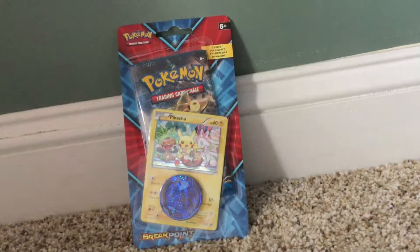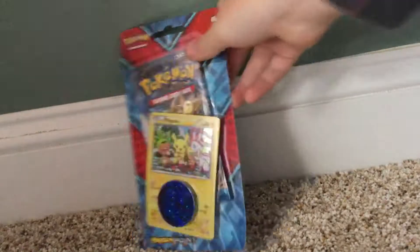Game on! Today we are opening up a Breakpoint pack with a hollow Pikachu and a blue Kyogre coin. Let's get into it — let me get it open. Oh, that was quicker than last time!